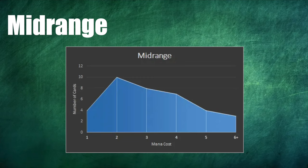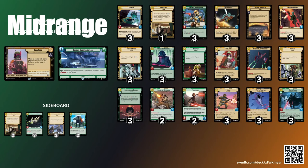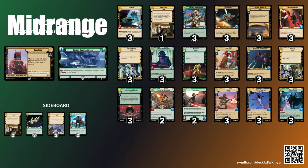Next up we have midrange decks. In midrange, the aim is to play on curve throughout the game, always efficiently using your resources, ramping in the early game and then playing a few big hitters in the mid to late game around turns four to six to overwhelm your opponent. Midrange decks are unique in that they can be quite versatile if built correctly — you can assume the role of aggro player against control and be more control against aggro. Midrange decks tend to do well early on in the meta when there's a smaller card pool and decks are less refined, kind of what we're seeing with Boba Green at the moment. A lot of the decks being played in Star Wars Unlimited right now fall into the midrange category simply because we don't have great aggro and control cards.